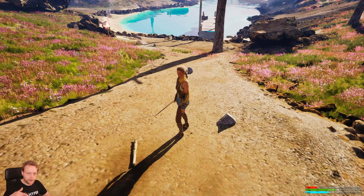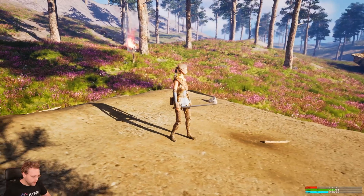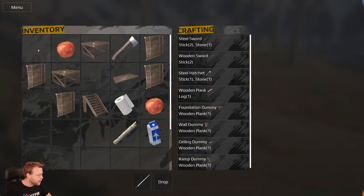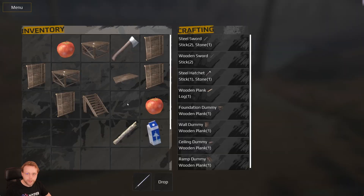The deer was ragdolling when we killed it and now it is gone. We have 21 health, so let's get a bandage, double click on it, and now we have 36 health. Click it again — 51 health. Nice.